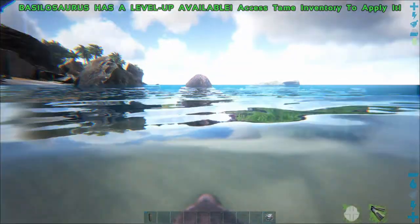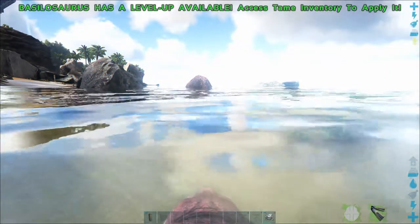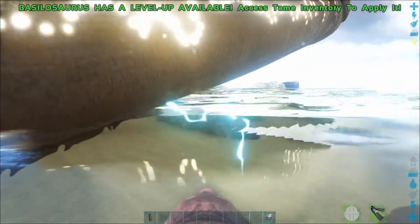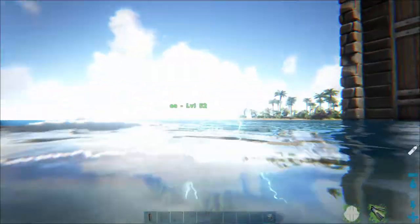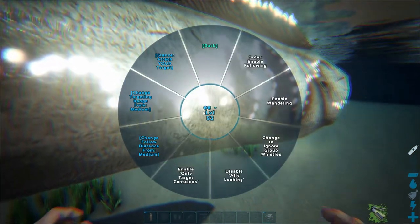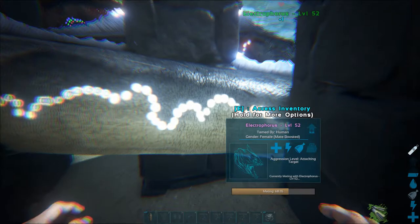One thing I want to point out: the eel I tamed was a level 35, not a 150, so he was much weaker and couldn't do as much damage. Your Basilosaur will have the healing regen and the saddle so you should be safe from injury, but you on the other hand may not be. If you're not safe enough, you could die — that's why I say have a shock buddy who's willing to run in and get the thing to shock, or use the Basilosaur and be very, very careful.